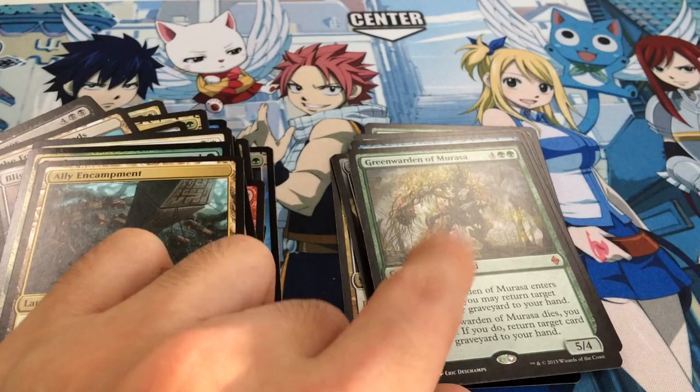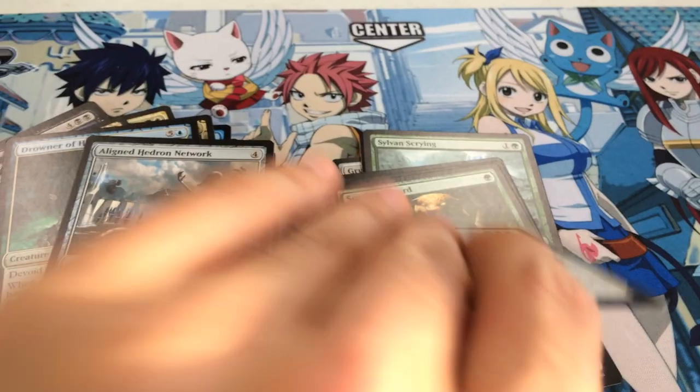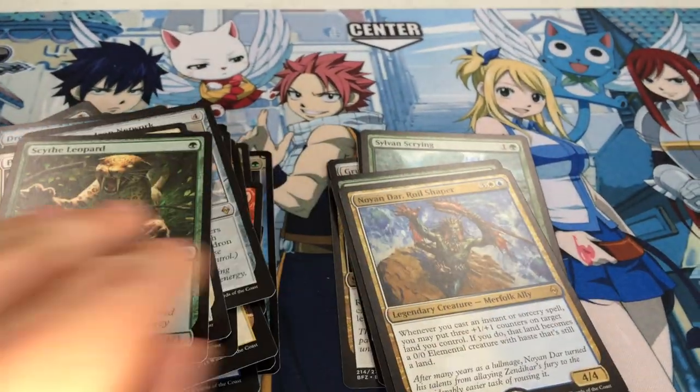This guy — I like this card. I think he's not cheap. I like it too. He's like a double Den Protector, but he costs six mana.